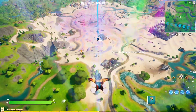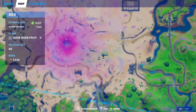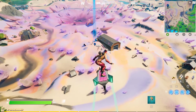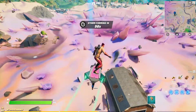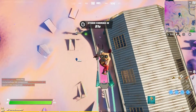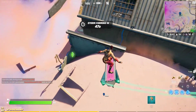Hey guys, so for the third green XP coin of week 9, it's gonna be right here, right next to Dusty Divot — or whatever is left of it. It's a Milky Way over there. It's gonna be right around this zero point. There it is, at this little corner.